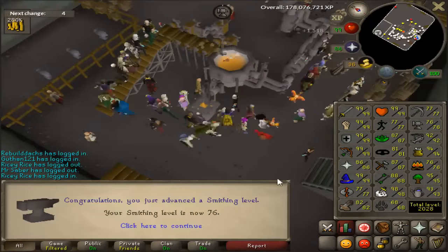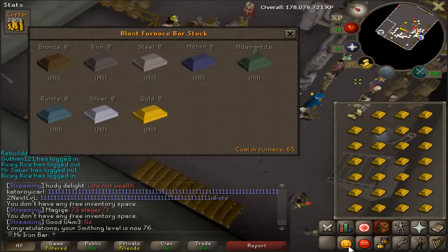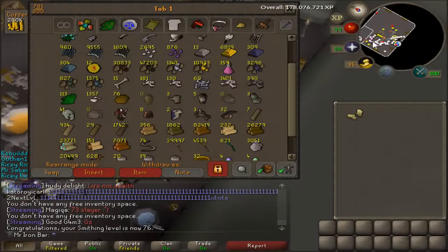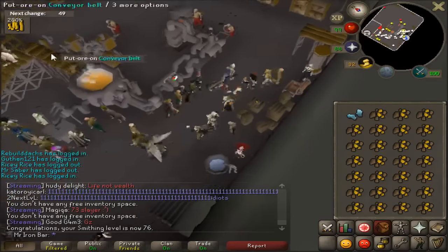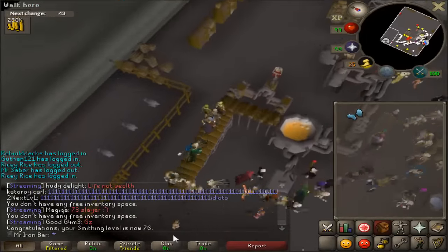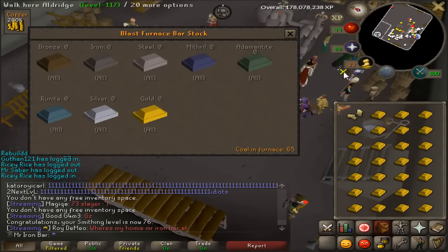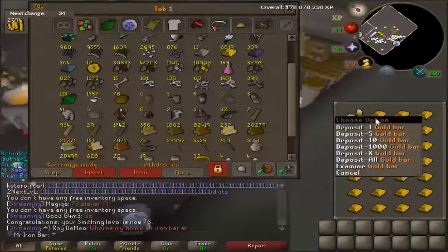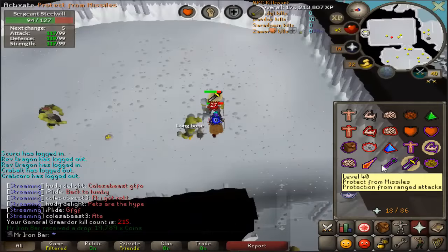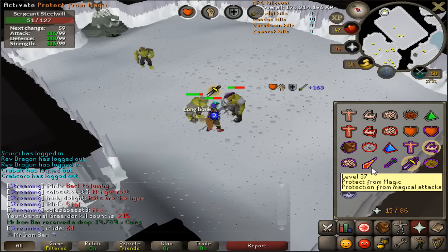Oh, here we go - 76 smithing guys. Starting to work on the smithing for the master clue scroll grind right now. I need 7 more levels, for a total of 26,000 gold ore, and I already have half of it. Once I use the ones I've gotten from PVM and stuff, I need to buy 13,000 from this guy over here. I plan to get 83 smithing for both the diary and the master clue scroll within 2 or 3 days. Long bone - fuck off. Seriously? Long bone. You're funny, man.